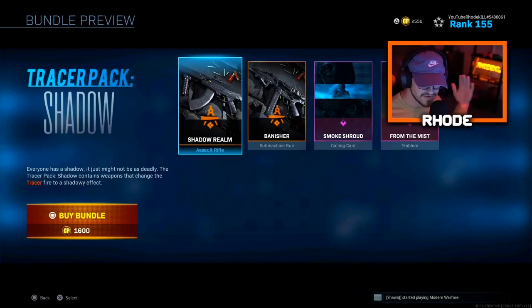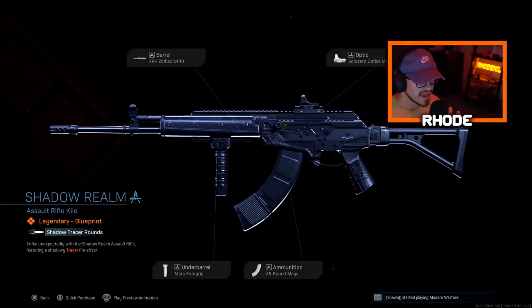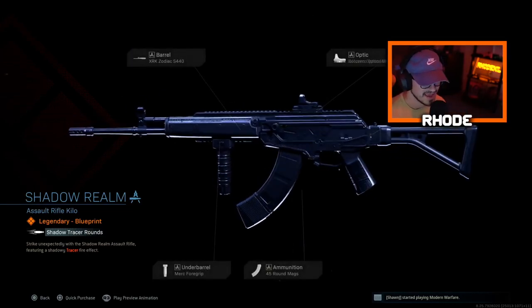YouTube, what it do baby! I know we just covered the MP5 — if you saw my last video, go check it out — but now we're going to be covering the Shadow Realm assault rifle, the Shadow Realm AMAX that drops in the bundle.